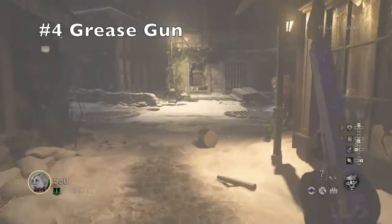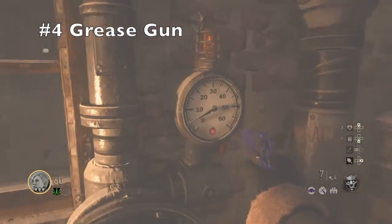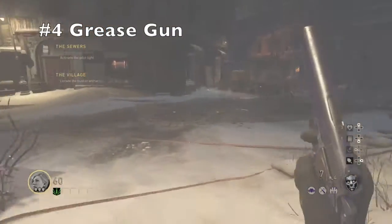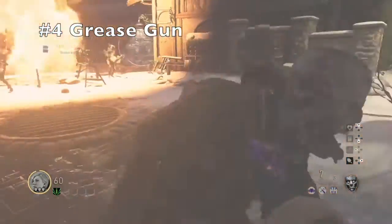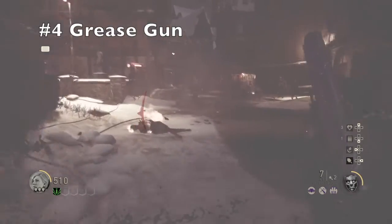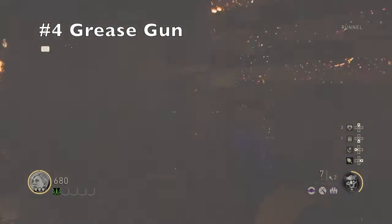For the number 4 spot we have the Grease Gun. I really enjoy it — it's not my favourite weapon, my favourite is actually further down the list. The Grease Gun is great for points, a bit better than the M19-28, and it's really good for the special round zombies — those zombies that come every 5 rounds. Pack-a-punch it and it is amazing on them. I was on round 20 using it and it was still doing good damage even before it was pack-a-punched. That's our number 4 spot.